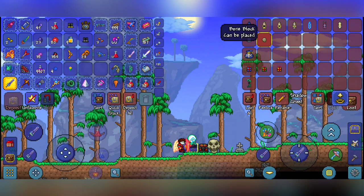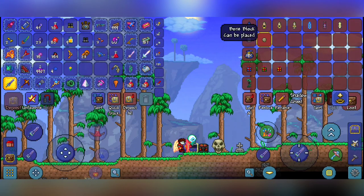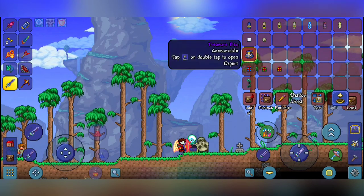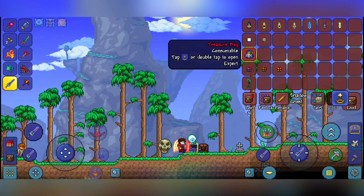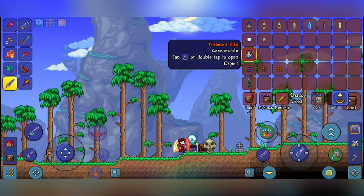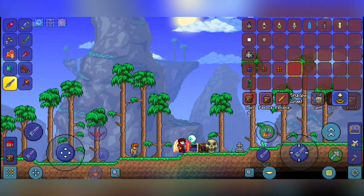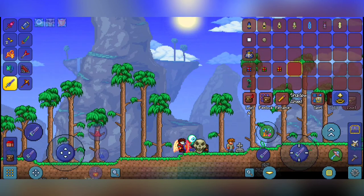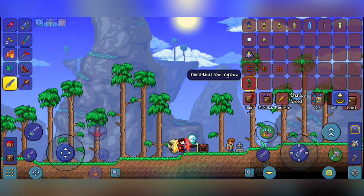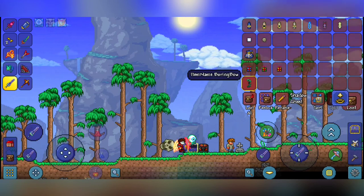The bone block is in the game, but you can't get it as an item in your inventory — the only way to place it is by using the bone wand. There's also a Lunatic Cultist treasure bag that was never added, though I guess he was supposed to drop one. There are also three Christmas presents — blue, green, and yellow — that before 1.3 replaced the regular present, all doing the same thing in different colors. The Boring Bow was going to be in the Old Ones Army event; you can get it in your inventory but it doesn't actually work when you try to shoot it.